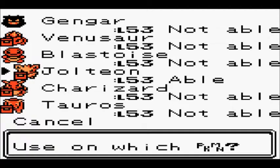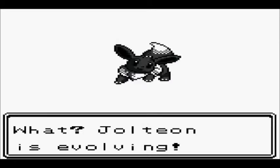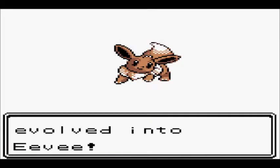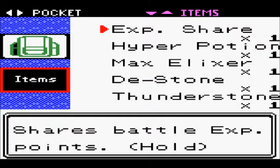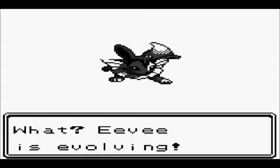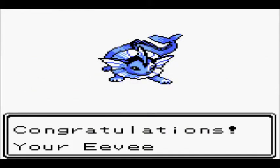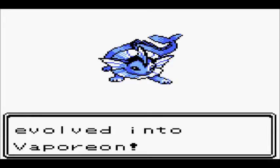So what we're going to do is use the first D Stone on Jolteon, and Jolteon is going to evolve into Eevee, which makes no sense — it should say D-evolve, but whatever. This will change Jolteon into Eevee again. And then we're going to use the Water Stone I bought a while back to evolve Eevee into Vaporeon, which is probably like my third favorite of the Eeveelutions. Jolteon is my favorite, Leafeon is like second, and then Vaporeon comes in third.